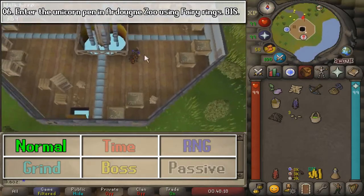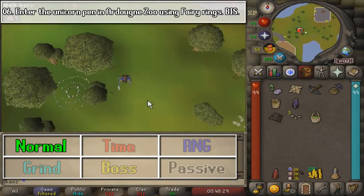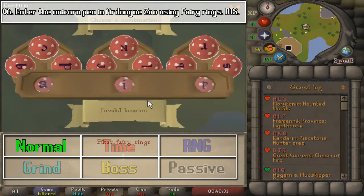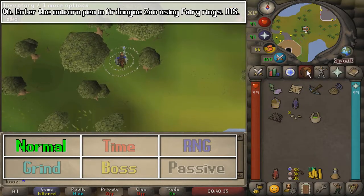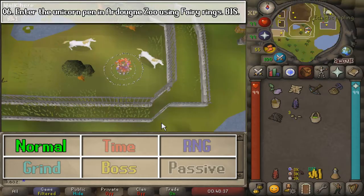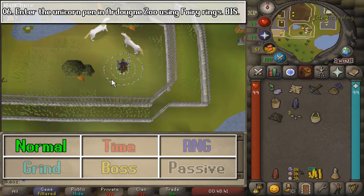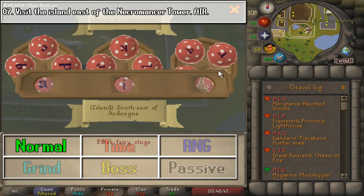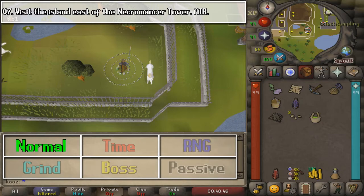You are going to exit the Tower of Life and use the Fairy Ring that's slightly northeast. The first code to enter is BIS, which puts you in the Unicorn Pen at the Ardougne Zoo. The next code is AIR, which will take you to the small island near the Necromancer Tower.